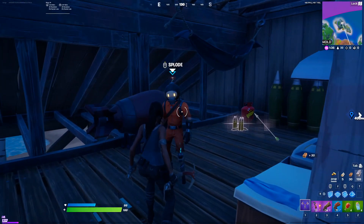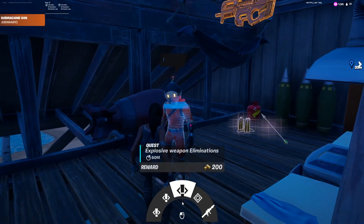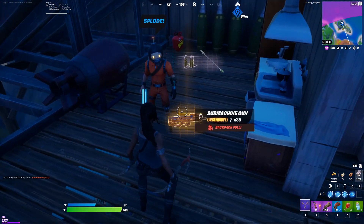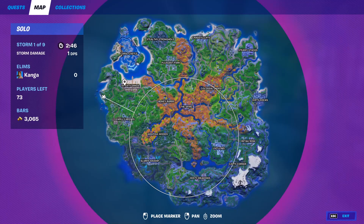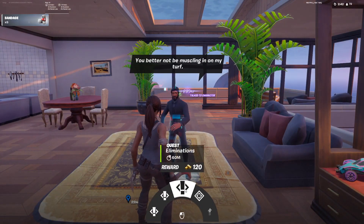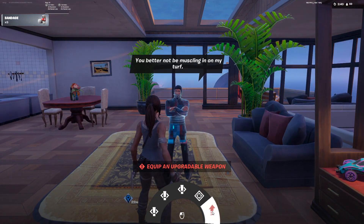NPC number 18 is Splode. You can find him here on the map. From him, you can get three different quests, a bounty, you can also buy a Rooker Launcher, and he'll give you a gold P90. NPC number 19 is The Reaper. He can be found here at the same house you could find him last year, and from him, you can get three different quests, a bounty, and you can upgrade a weapon.